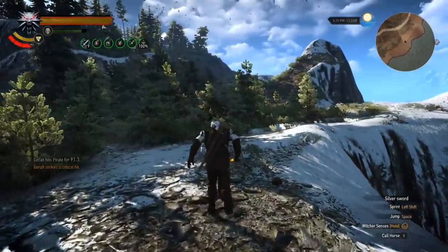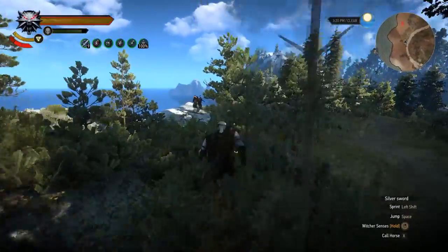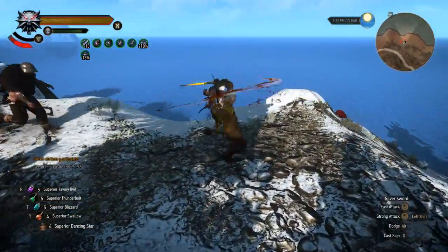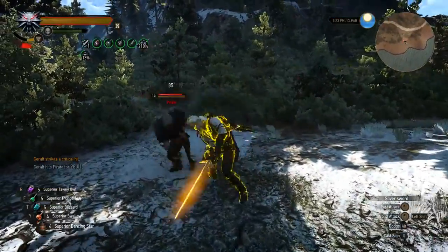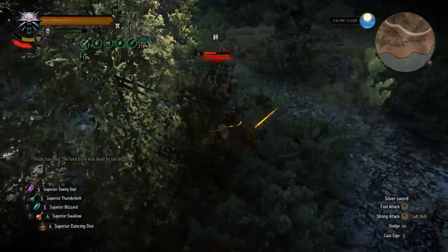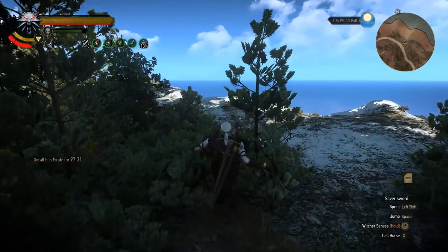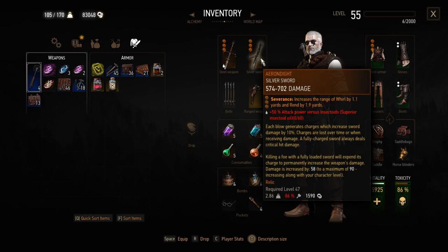A good sword that works for all different levels is the Griffin School steel sword — it doesn't have any burning or bleeding effects. As you can see, when they are dead just run a few meters away and they will respawn almost immediately. If you repeat this method you will be able to farm your Erendite consistently and really fast. The best thing about this method is that it works all the time no matter where you are in the story — early game, mid game, end game. You can do it as soon as you reach Skellige and whenever it suits you.